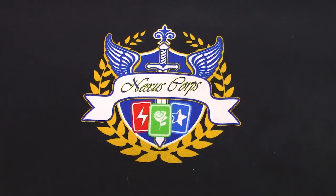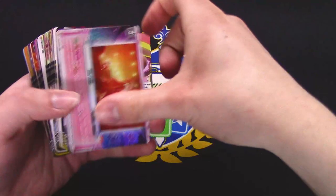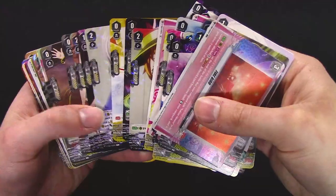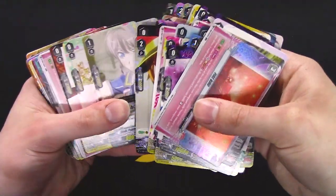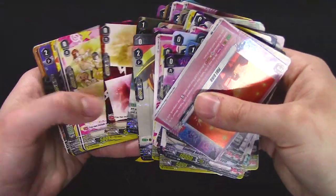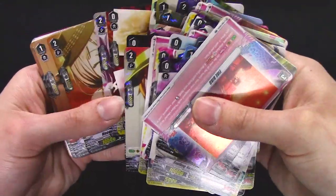In terms of high rarity stuff — you can see one right there. Got a triple R. I don't know anything about this clan or the different play styles, but this box was really underwhelming. Let's look through and see the triple R or higher pulls — everything is either a double R or a foiled common. That triple R there, and that's a VR, and I think there was one more VR at the beginning. Yeah, there it is.